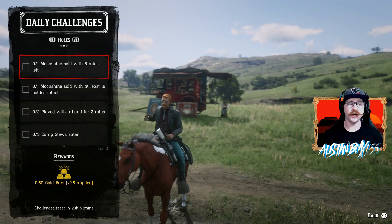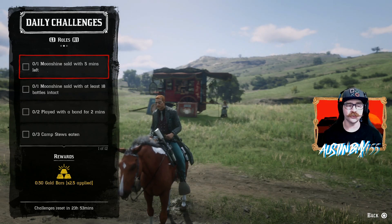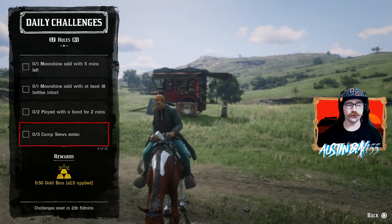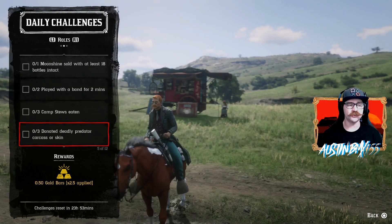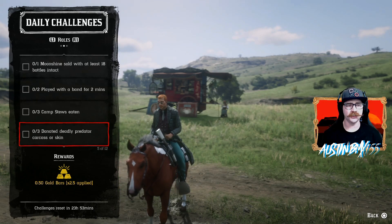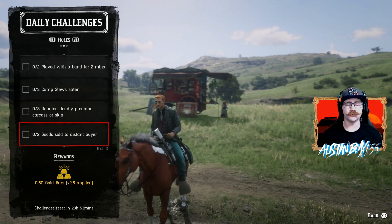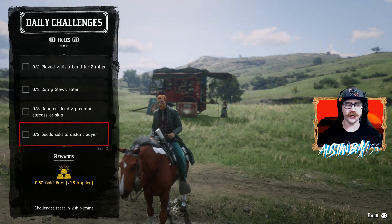For Rank 20 roll challenges today, we have Moonshine Soul within 5 minutes left, Moonshine Soul with at least 18 bottles attacked, and played with a band for 2 minutes — not too bad for Moonshine there. For traders today, we have Camp Stew's Eden, nice and easy. We have Donate Deadly Predator Carcass Skins — hopefully you get attacked by a wolf or something and can get that skinned up and donated. And we have Goods Sold to Distant Buyers times 2 — I think this is still glitching out, so you just have to do it one time.